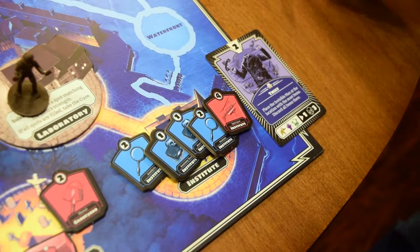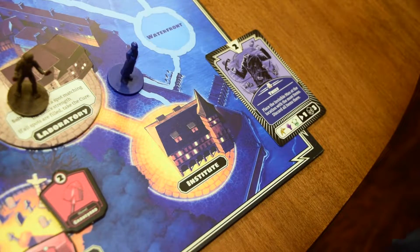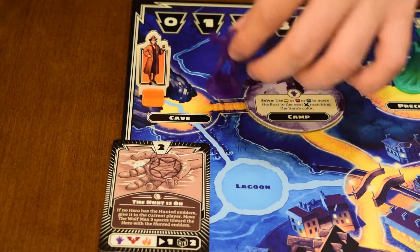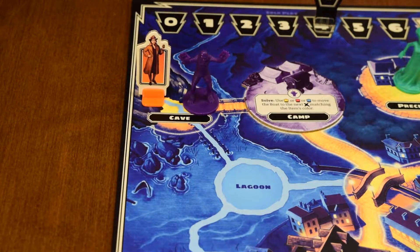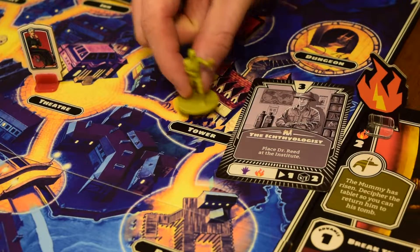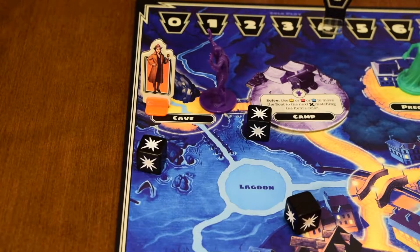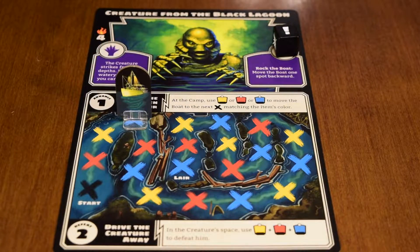After each player's turn, a card is flipped, detailing a specific event to occur or introducing a villager onto the board. Then some of the creatures will activate, depending on which symbols are present. If a flame appears, the monster with the frenzy token will trigger. When an attack is triggered, monsters can roll blanks, hits, or exclamation points, which triggers that monster's specific ability.